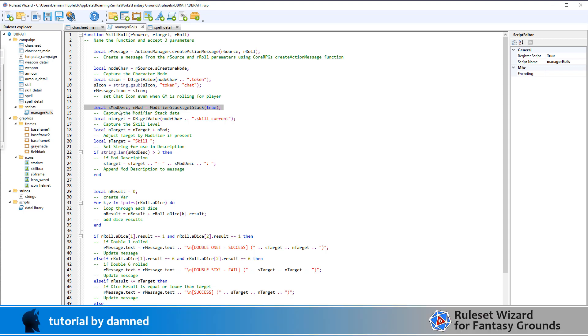Every time you fill a slot in the modifier stack you add two pieces of information: a description and a numeric value. So we're getting the modifier stack and saving it as smod_desc for the string description and a number for the modifier. Next I'm getting the skill current score from our character node and capturing it as n_target. Because the modifier information isn't being passed to the roll, we've collected it using the modifier stack and we're adding it to our target. So starget in this case starts as the string 'skill'.